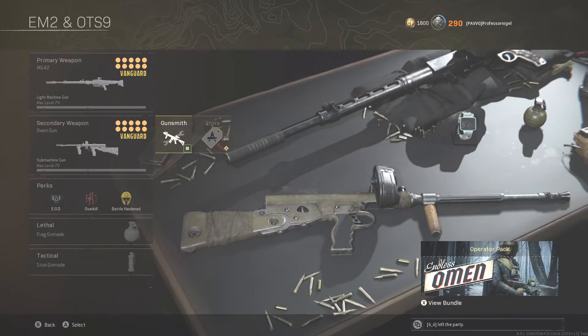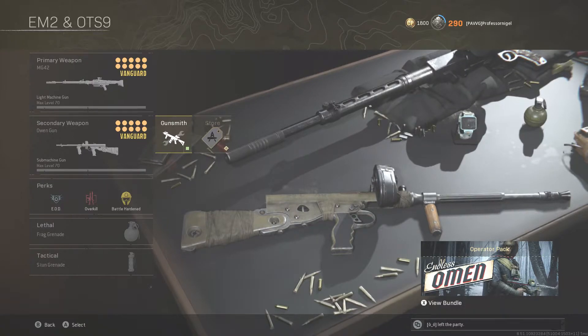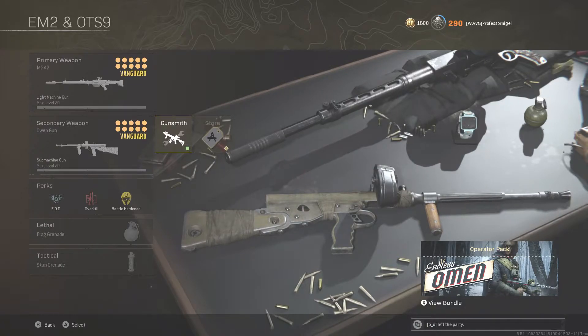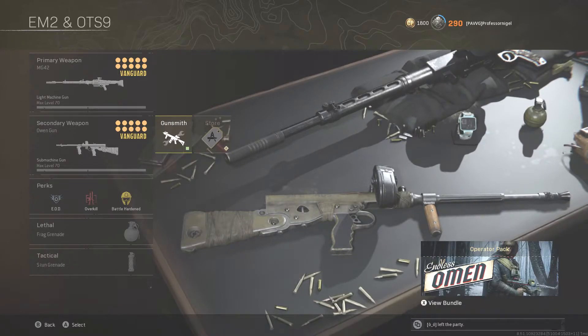If you're just looking for a good all-around build, you can use the chapter feature at the bottom and in the description to filter through whichever one you want. I've got the Owen Gun, the PPSH, and the MP40. At the beginning of each time clip, I'll show you just the basic SMG setup before I talk you through it. So if you want the full talk-through, stick around; if not, you can skip to that part.